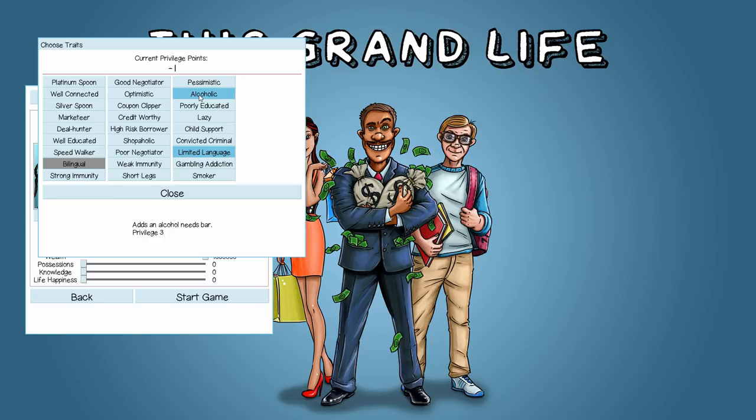She's also an alcoholic — she likes her booze, probably not taught the best nutritional advice. Born behind a dumpster, she has a pessimistic outlook on life. And she probably doesn't have access to the best healthcare, so she's got a weak immune system. That's four negative traits, and we've managed to buy all the way past our minus eight starting and now have a couple of positive points to play with.